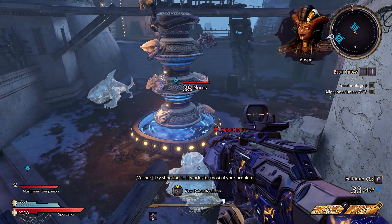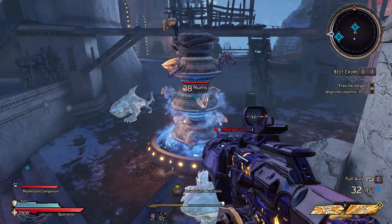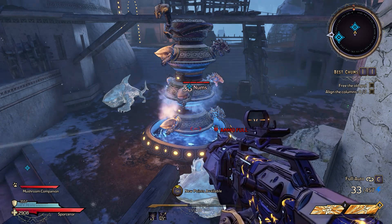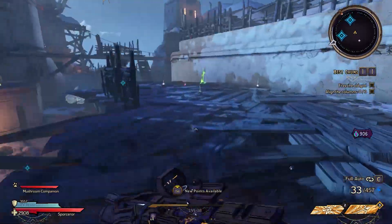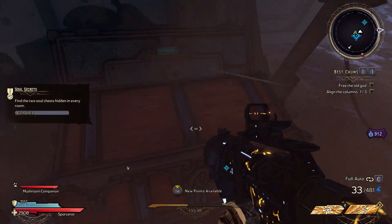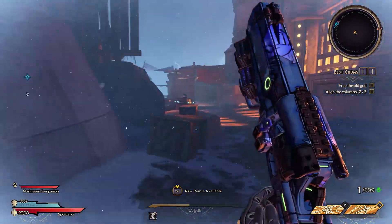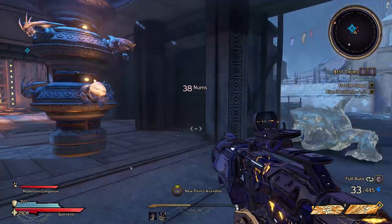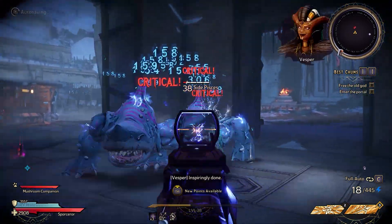Area 2 has three puzzle columns with a mechanic just like the first area's temple door. Shooting the statue heads causes them to rotate, so you need to shoot the statues until all the shark heads are aligned and glow gold — except these need to be done in order. The first puzzle column is straight ahead from the area spawn. The second is found after moving left through an underground market area and into a snowy courtyard. The last puzzle column is inside an elevated stone corridor. Every time a puzzle column is aligned, the frozen numbs surrounding it will unfreeze and become aggressive side pisces, but once all the columns are aligned, the next portal opens.